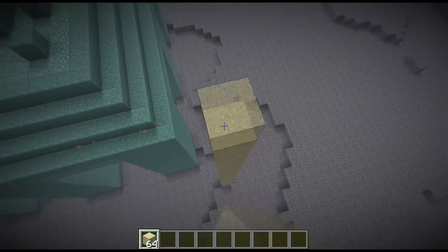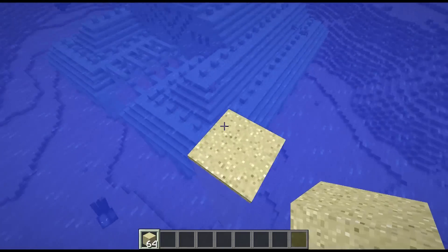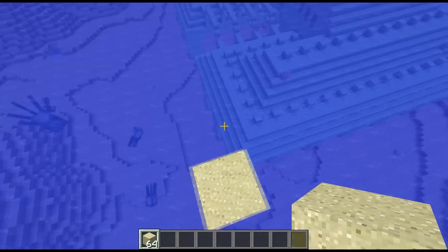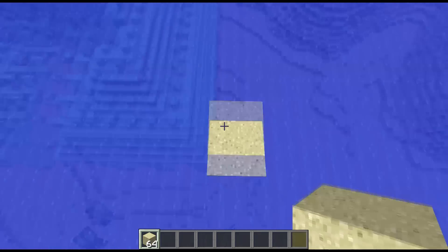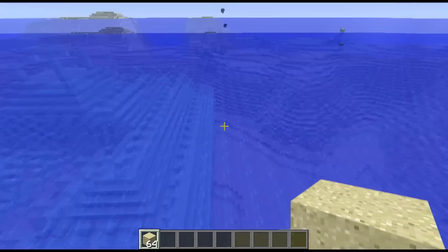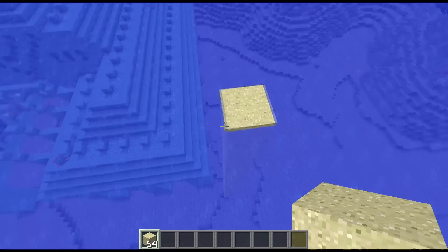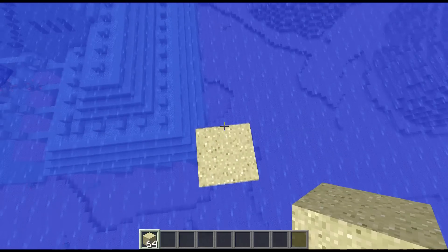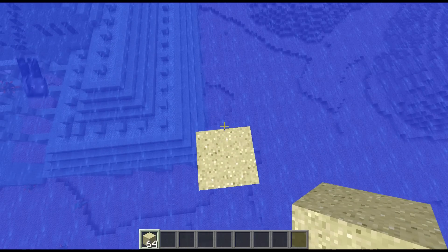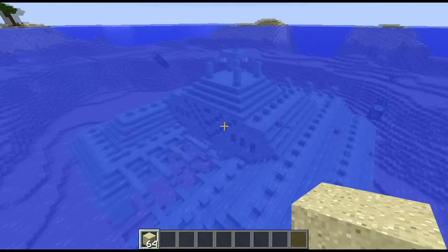I've got a respiration helmet on and some night vision so you can see a little bit better, and of course you can use the Depth Strider enchantment to move faster underwater. You do this at all the corners, then connect them with walls of sand so you've got a nice wall around. If you're super rich you can even do this out of glass, which would look quite awesome.